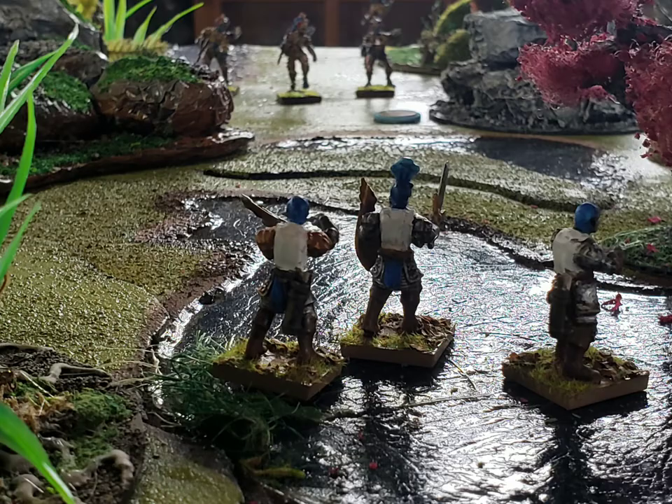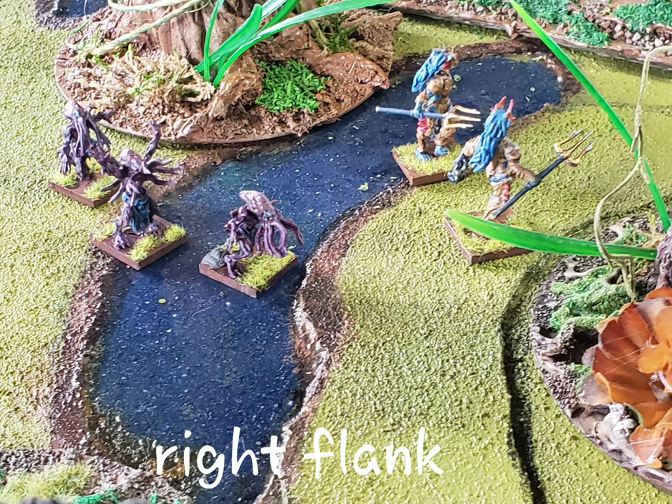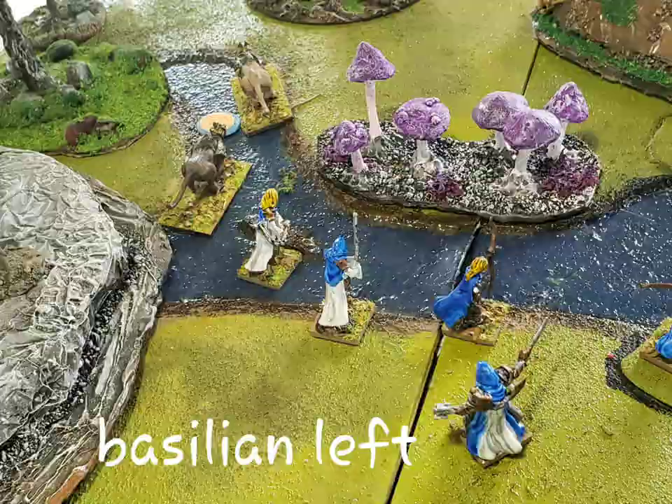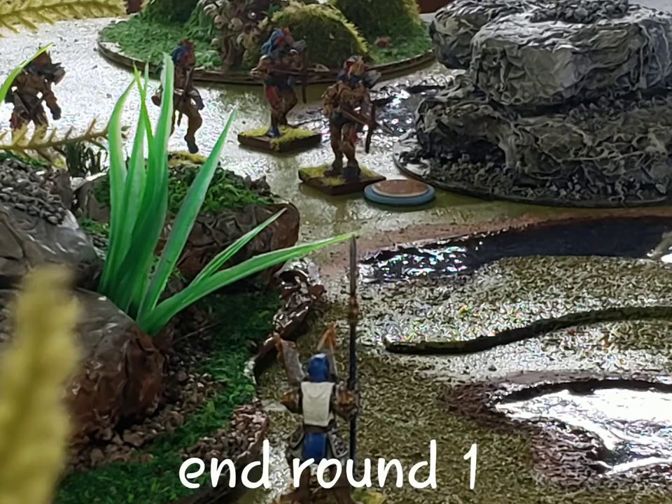The whole first round was just about moving into position and advancing forward. You can see the heart piercers being pushed forward by Julie to get a better shooting range. On the right flank of the Trident Realm, all the Thules and lurkers are moving forward, as are the Basilians on their opposite left flank. By the end of the first turn, the entire Trident Realm battle line is established and we are finally at a point where we can start engaging each other.